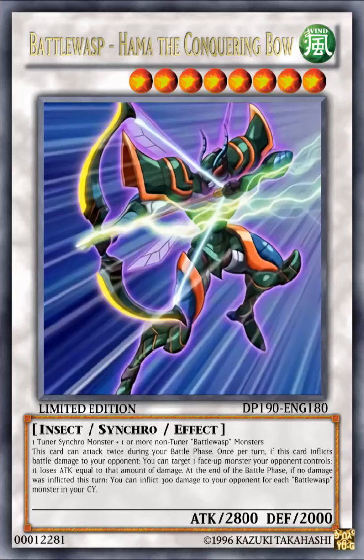At the end of the battle phase, if no damage was inflicted this turn, you can inflict 300 damage to your opponent for each Battle Wasp monster in your graveyard. So this card is pretty much another burn card for Battle Wasp — if you don't inflict damage during the battle phase, you can just burn your opponent. And since this card attacks twice, if you destroy one monster, you can reduce the attack of another and attack that one. Even though the requirement is one tuner synchro monster.